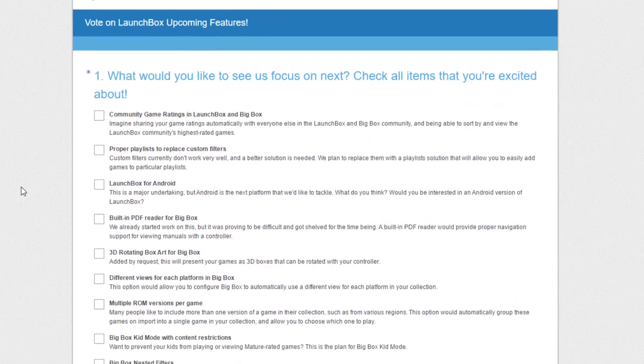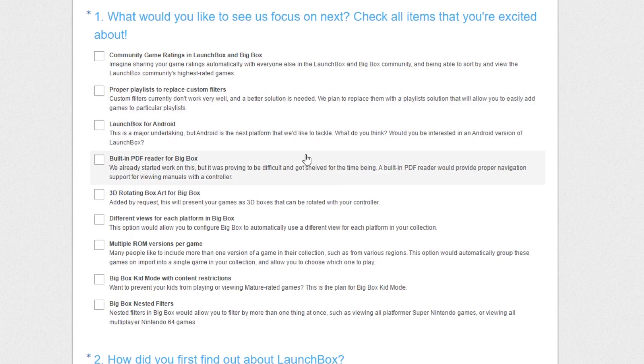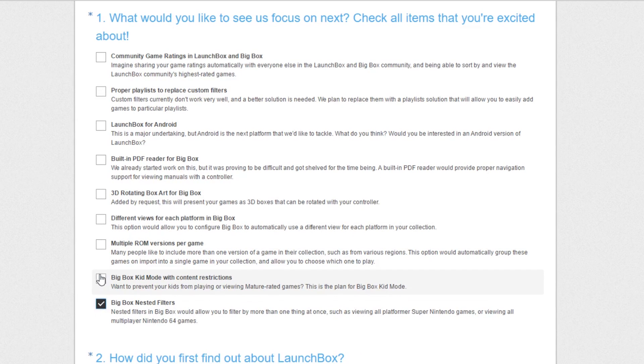We had those community polls recently and you guys voted for a bunch of different things. The last highly-voted item we haven't done yet is nested filters in BigBox, and we're working on that right now in the 7.9 release. Everything that got a high amount of votes Jason wanted to work on — it's not just about which one had the most votes, it's about what you guys want.